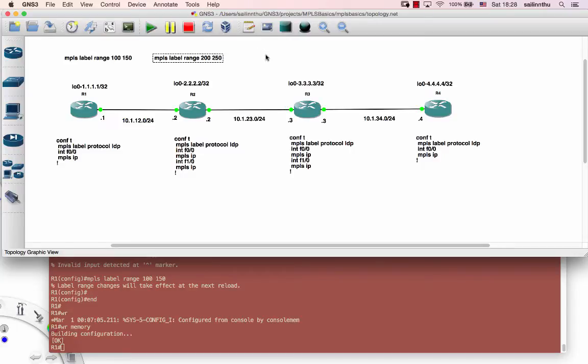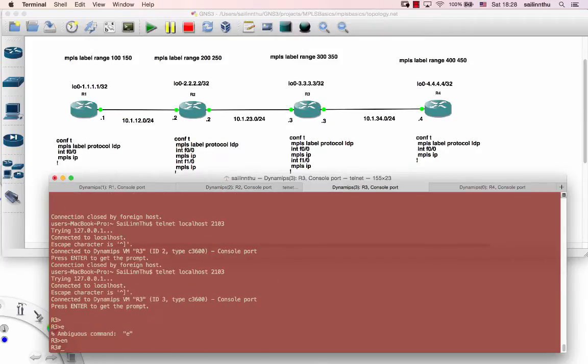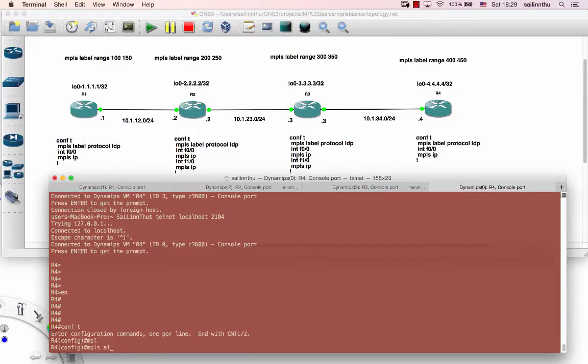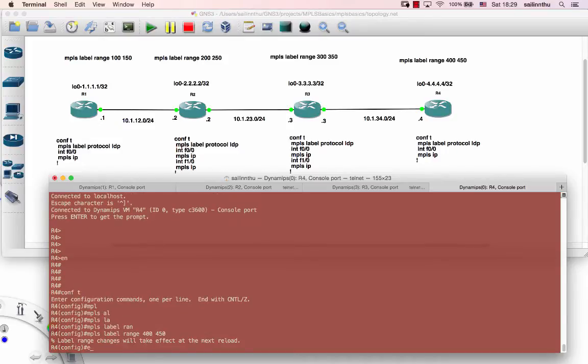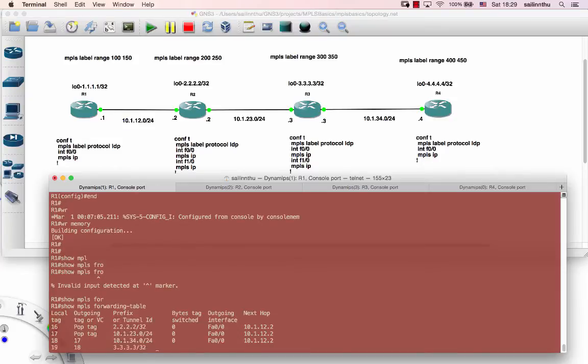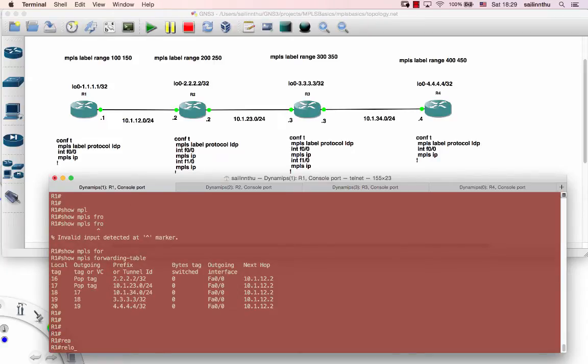Yeah, I need another one. Okay, let's move on. Yeah, also configuring 16 to 17. Okay, so let's configure MPLS table range 200 to 250 — save. Okay, conflict MPLS table range — 300 to 450. All right, okay, that's one MPLS label range for you.